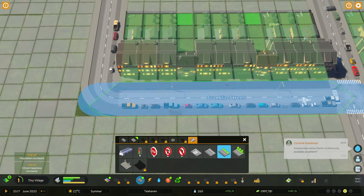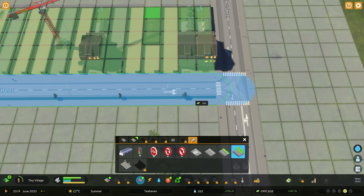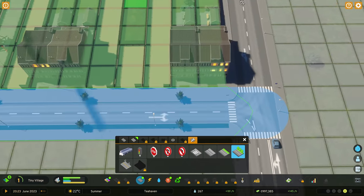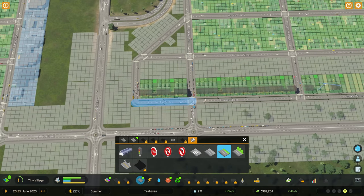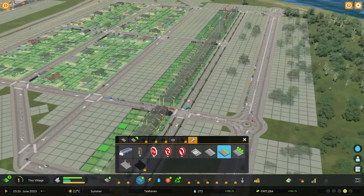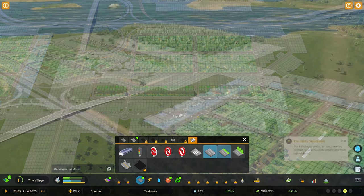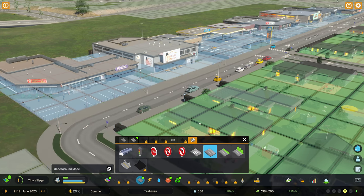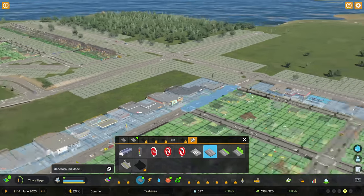That's upgraded that side. I can do the other side with grass — left-click and drag all the way to the end. If I want to add trees, it's the same approach all the way along. You can actually have trees with the wider sidewalk, which I didn't realize. I prefer it with the green strip in there. I'm going to add trees and green strip to all of my horizontal roads and leave parking on the vertical roads.